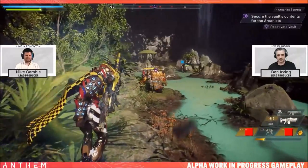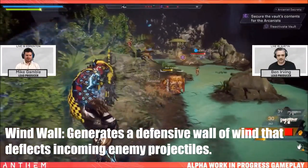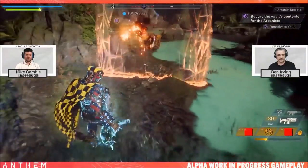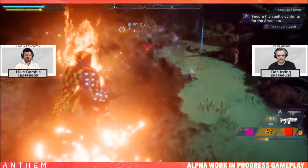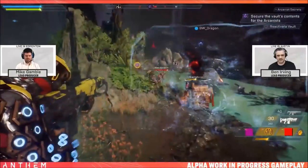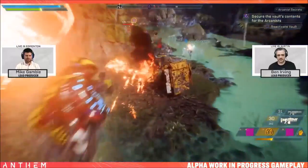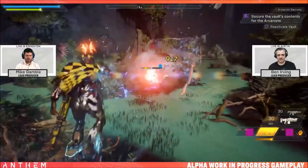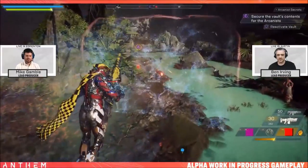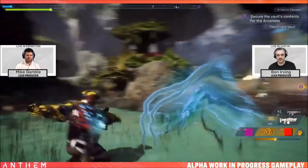Much like the Ranger, the Storm also has support seals. It has Wind Wall, which generates a defensive wall of wind that deflects incoming energy projectiles — much like the Ranger with its defensive wall. And Nexus creates a field which provides gear cooldown reduction to teammates who enter its radius. The support abilities for Ranger and Storm are pretty much the same in terms of what they do, presumably to make every Javelin viable. Hopefully with components and mods, we can augment these to make them more unique to each Javelin.